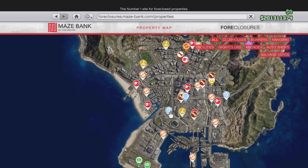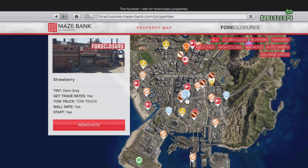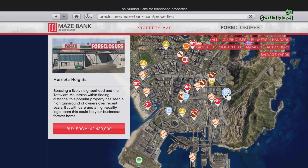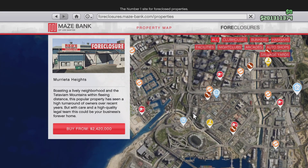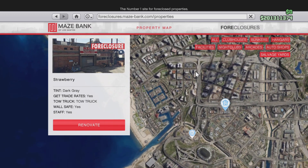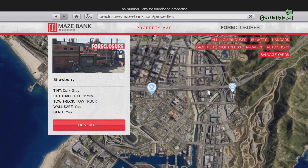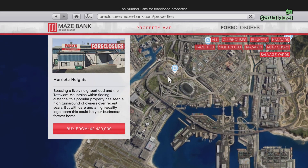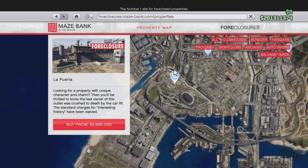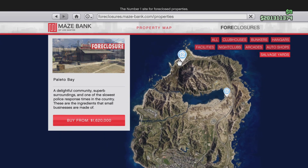There's Kyle Porita, you got Strawberry, and you got one more. The one that I have — I think it's the most expensive one — this one is around two million point nine, or two million bay, I'm not sure. This one is two million point four, and this one is two million point six. But the locations outside of the city are bad — there's Palito Bay and Sandy Shores.